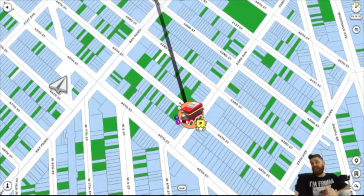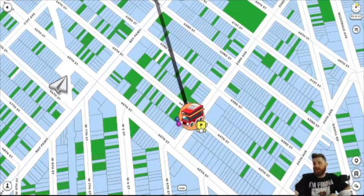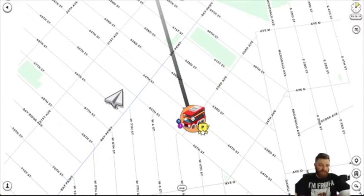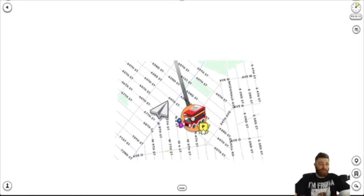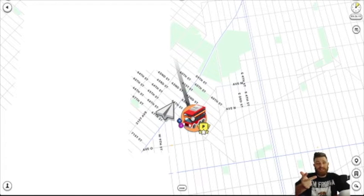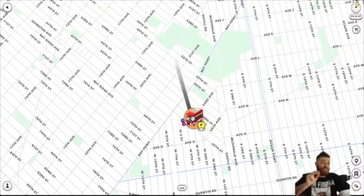So let's say I want to get to Los Angeles from Brooklyn, where my current block explorer is right now. There are a few things you can do — you could take a bus, you could take a train, you can take the Hyperloop if it's available in your city. In this case, since we're traveling across the country, I'm probably going to have to take an airplane.